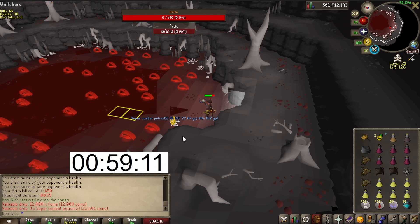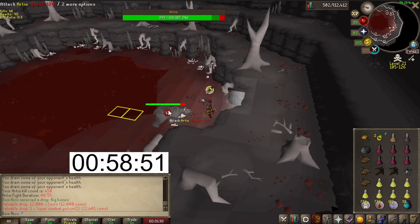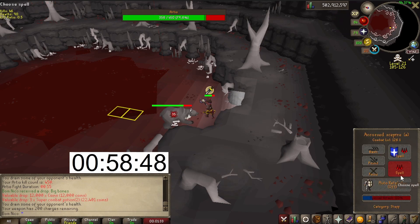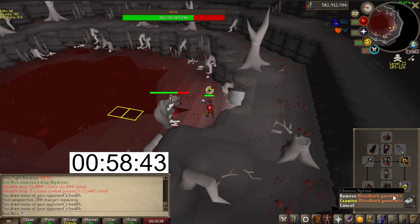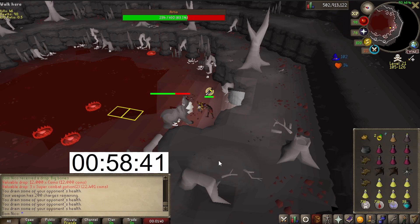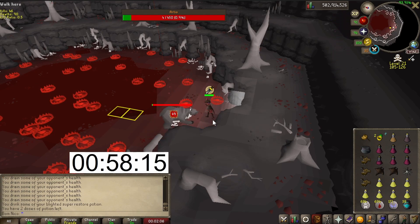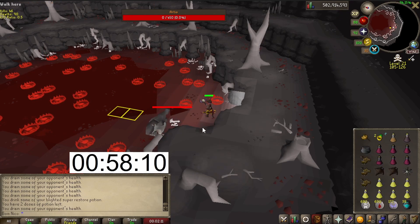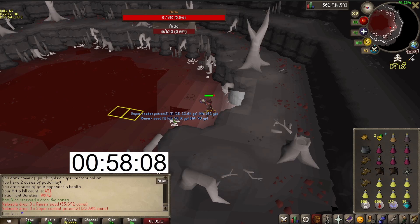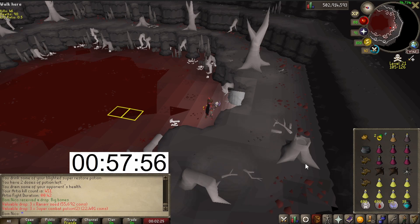First kill. Starting kill count is 450. We start the kill with the spec, and then we just autocast the blood barrage. Thanks to the full bloodbark set we heal tons of HP. The max hit with this gear is 49.